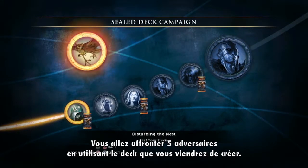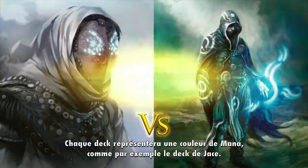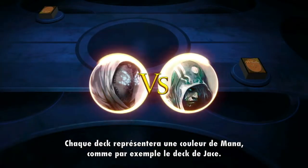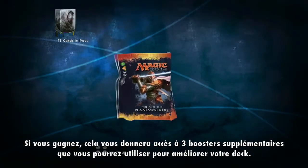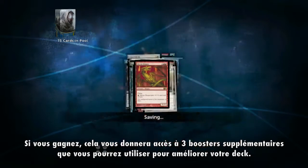You'll face off against five enemy decks using your newly created sealed deck. Each deck will represent a colored mana, so you'll go against a Liliana type black themed deck, you'll go against a Jace deck, and beating those will give you access to three more booster packs, which you can then add and use to fine tune your deck.